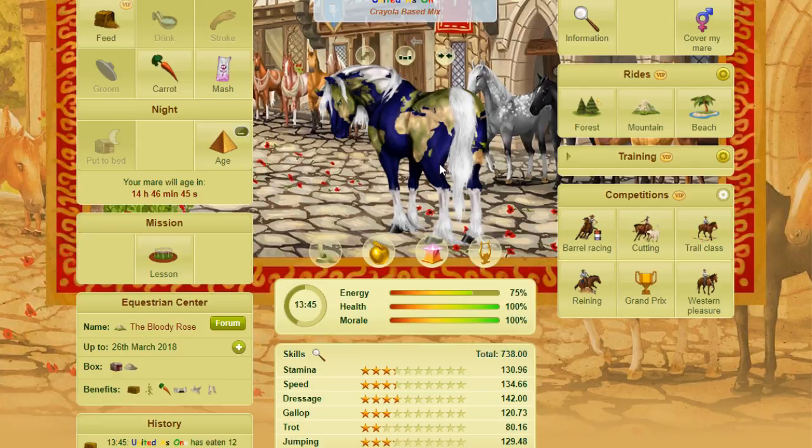Since Howrse released the Connemara bog pony, United as One is no longer an all-breed horse — she's missing a Connemara bog in her family tree. I could take the easy way out and just breed her to my Connemara bog foundation, but I really enjoy long-term projects and I've been without one for a while, so I thought this would be a good chance to redo my all-breed project.